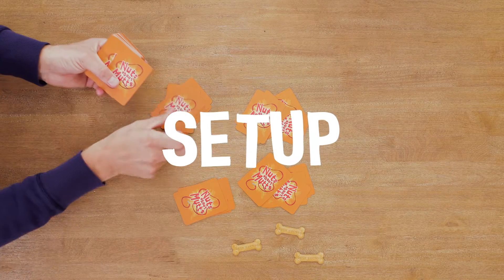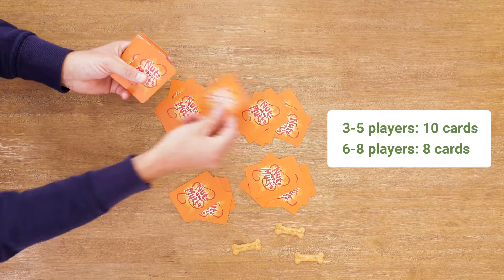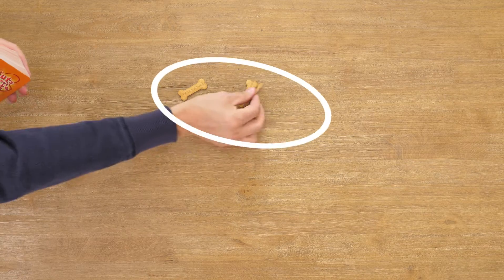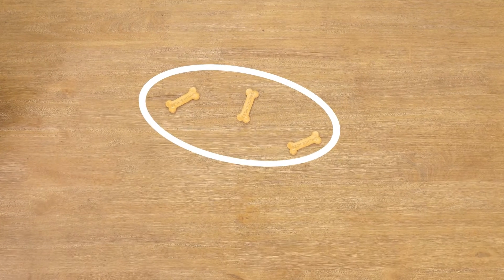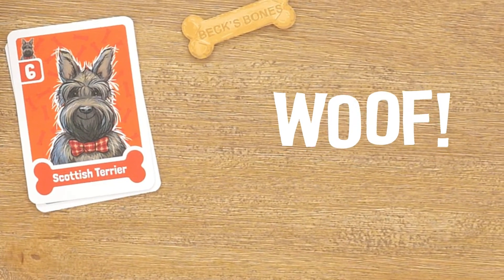Set up the game by shuffling the deck and dealing cards to each dog walker, as shown on page 4. Drop one dog bone per player around the draw pile, minus one, then flip cards from the deck until you show a dog. Now you're ready to get barking!